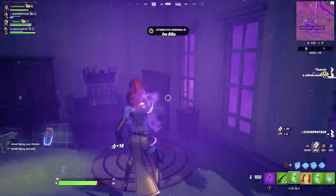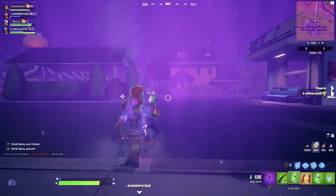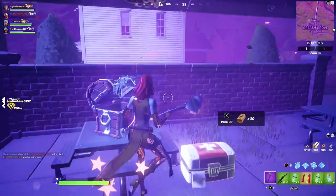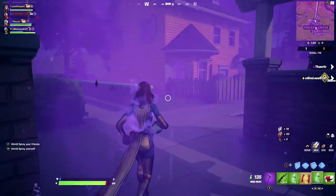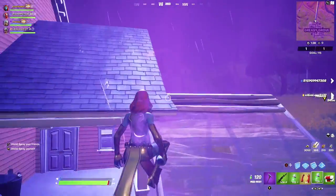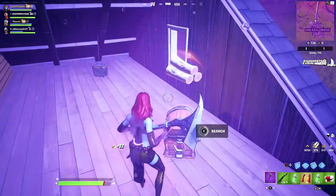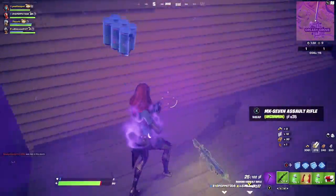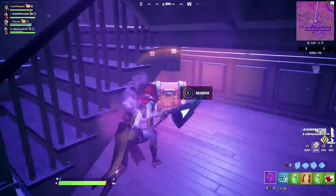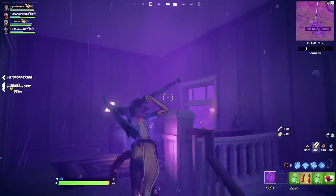We keep rotating through Greasy Grove because there are even more chests. This little stand has a guaranteed chest spawn — remember chests are 100% spawn rate in Team Rumble. Med kits take too long to use so I just take them as backup. On the yellow house there's a chest on the slanted section, then there's one under the stairs inside. Open that up — the final chest in this house should be up on the top floor in the attic.